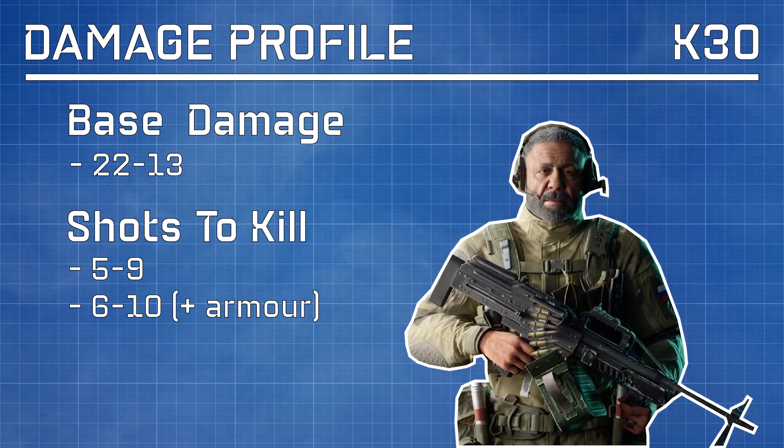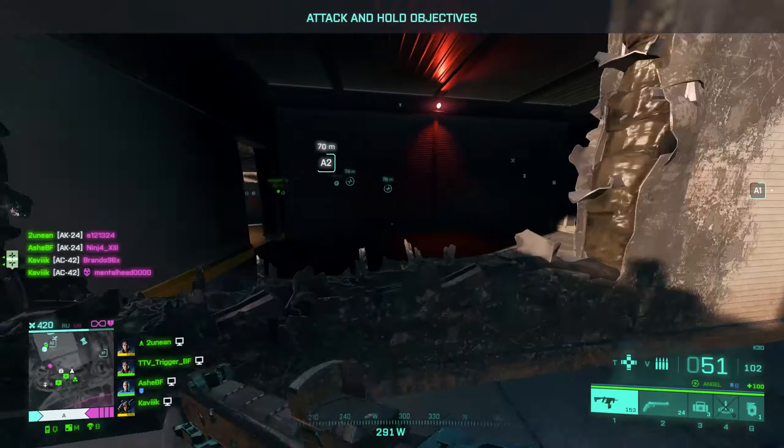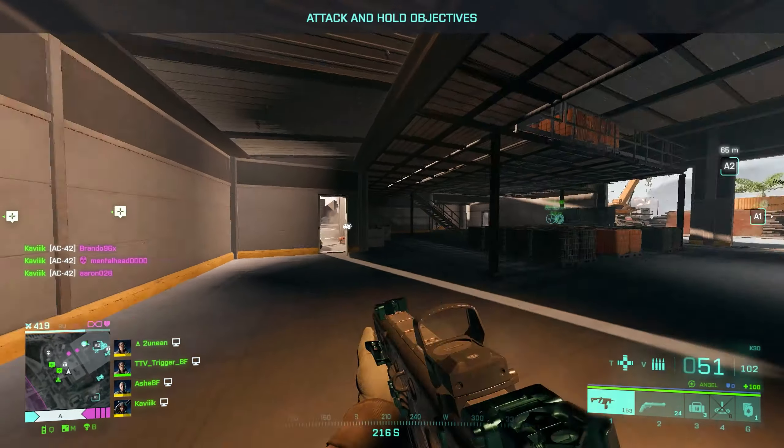However if the enemy has an additional 20 health due to armour the shots to kill increases to 6 to 10. Headshots double our base damage profile giving us a headshot damage range of 44 to 26. Unfortunately this means two shot headshot kills are not possible with this weapon.